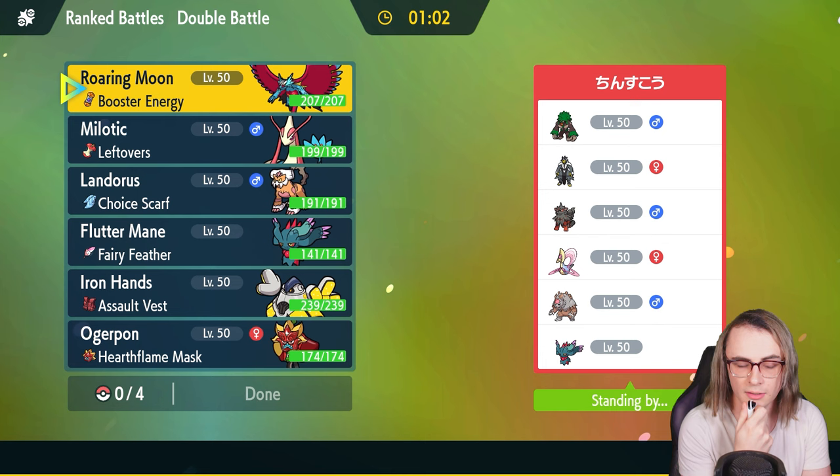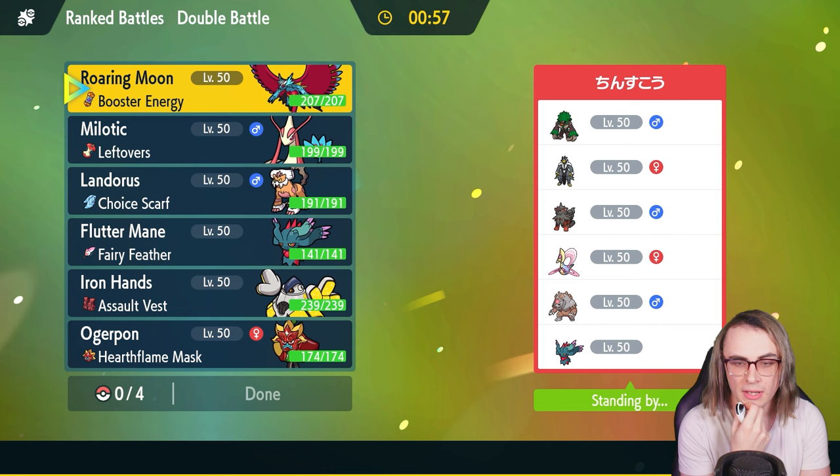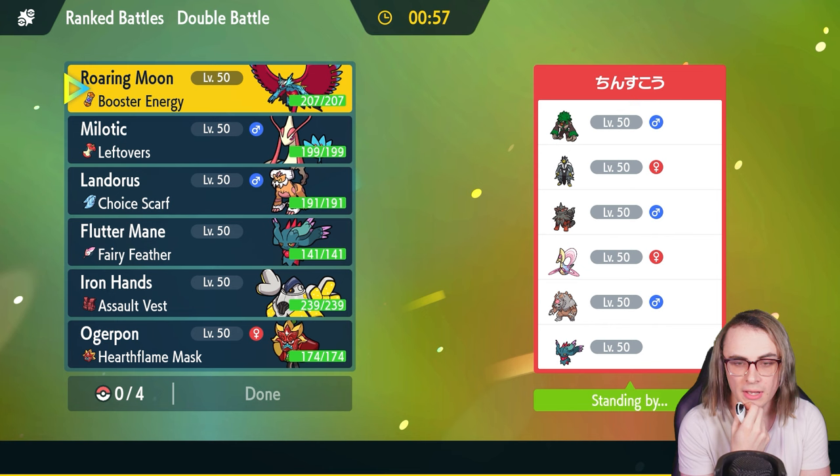Game one, we're taking on Bloodmoon Ursaluna, Cresselia, Pelipper, Koraidon, Urshifu, probably Rapid Strike, Fluttermane, and Rillaboom. I feel like we have a pretty good matchup leading off with Fluttermane and Iron Hands — it's just a really safe lead against pretty much anything they can do.